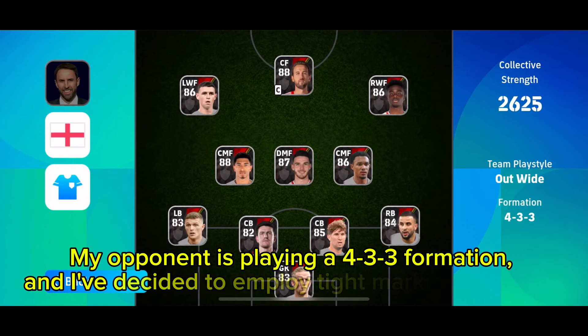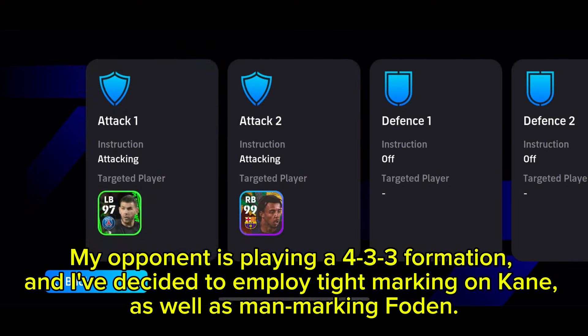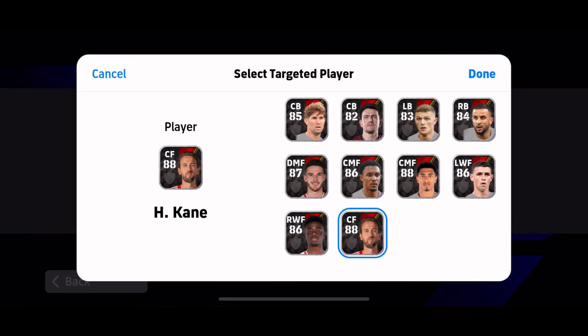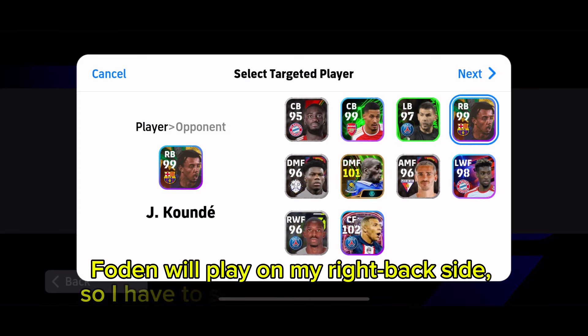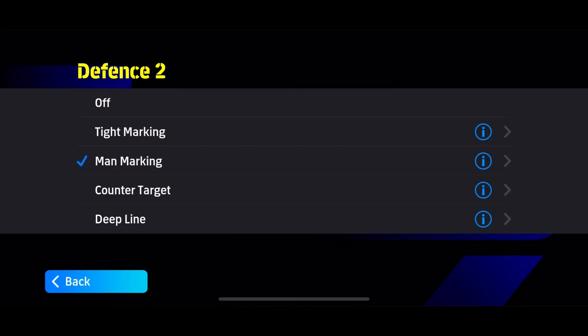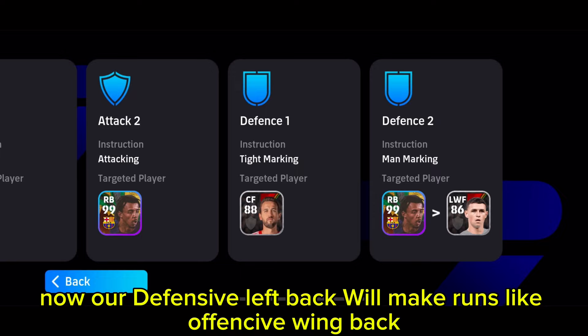My opponent is playing a 4-3-3 formation and I've decided to employ tight marking on Kane, as well as man marking Foden. Foden will play on my right back side, so I have to set Cund to man mark him. Now our defensive left back will make runs like an offensive wing back.